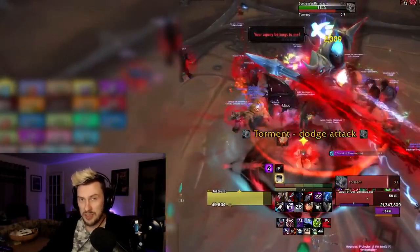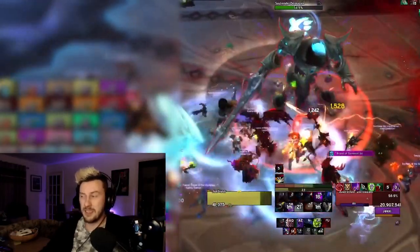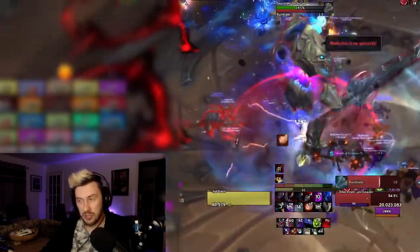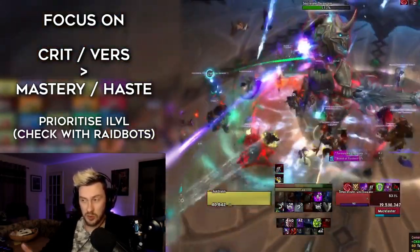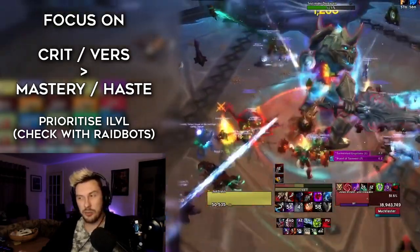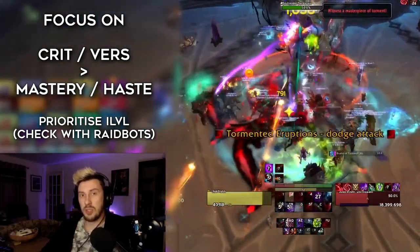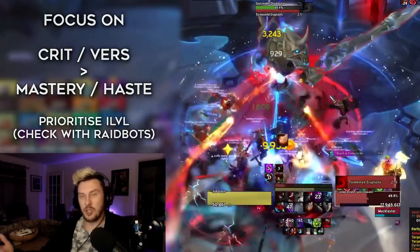With all these new systems there's a bit to talk about regarding gearing. Starting with stat priority: you're generally wanting to go for item level, but if you can focus on secondary stats, prioritize Crit and Versatility — both are really really good. Haste and Mastery are by no means bad but do fall a little behind. If you want to be absolutely sure, I'd recommend using the website Raidbots to sim your character and see what's best for your gear.